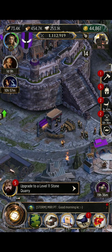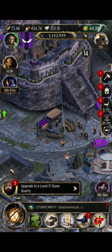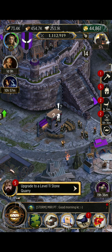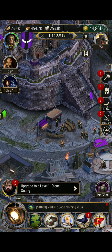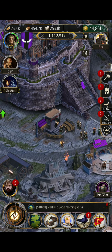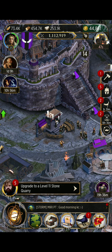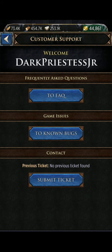Hello GOTC newbies! In this video we're going to talk about this little customer support building. It looks like it has a little town crier there when you zoom way in, and it's got little question marks that pop up when you do that. If you click it, it'll take you to frequently asked questions, game issues, known bugs, and also lets you submit a ticket.